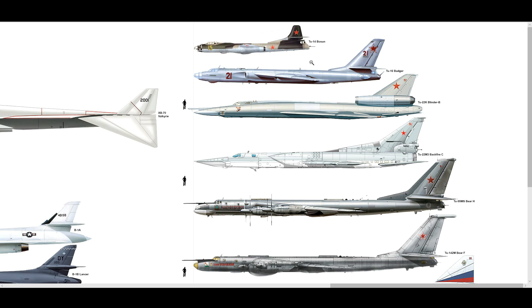First up: TU-14 Bosun. I don't know anything about it. First observation: I can see we probably have an engine on each wing, and I'm guessing late 40s, early 50s. When was this in history? It was introduced in 1952 and retired in 1959, so a relatively short service history, though things were changing so fast it wasn't unusual to have aircraft lifespans of two years.